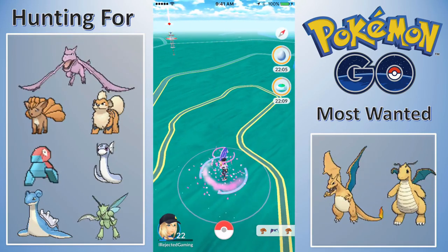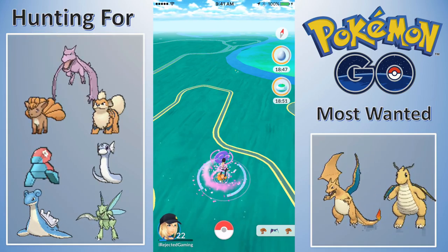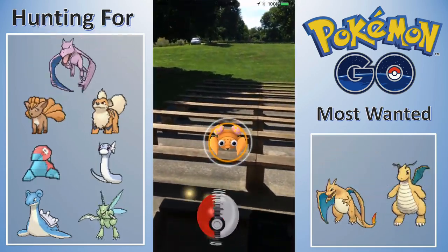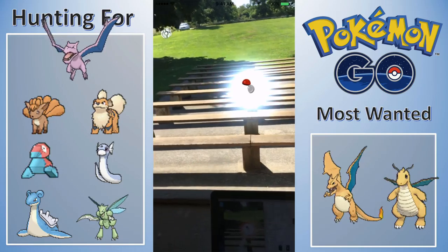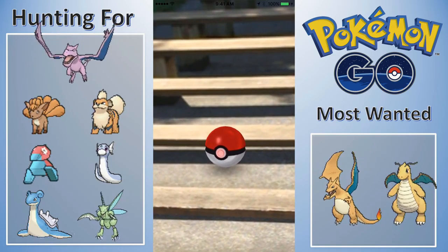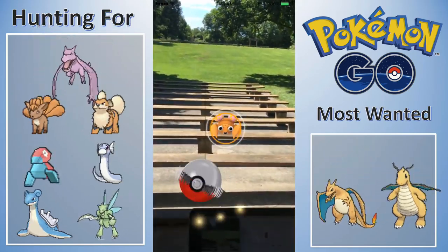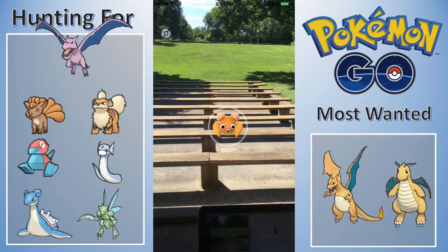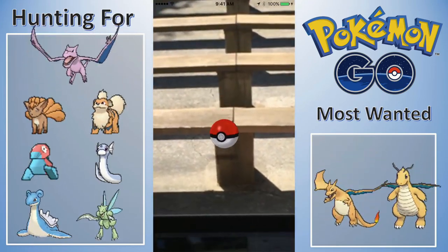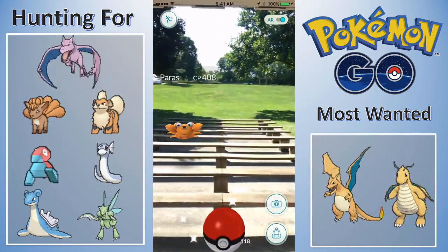All I've been finding is Pidgeys, Rattatas, and Weedles. But the sun disappeared and in spawned a Paras - a nice Paras at 408 CP. I don't think I'm anywhere near a Parasect. This Paras will probably be outclassed eventually. I actually throw better curveballs with the non-AR view instead of the augmented reality view.